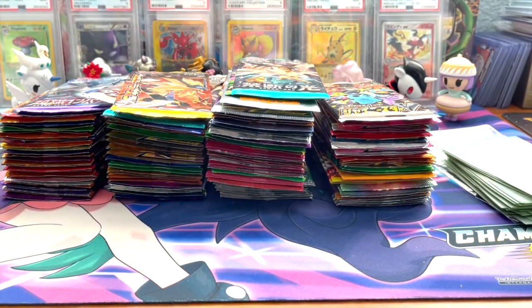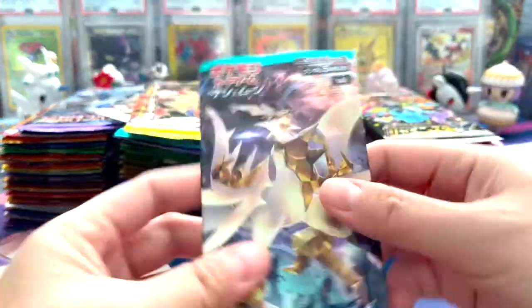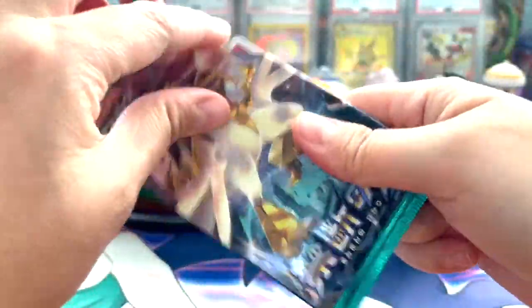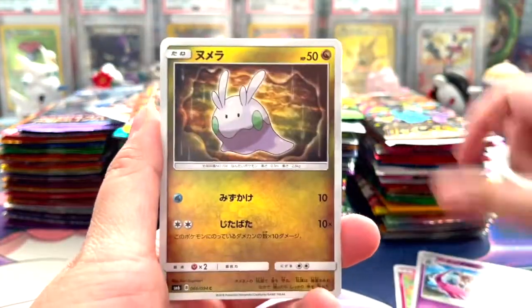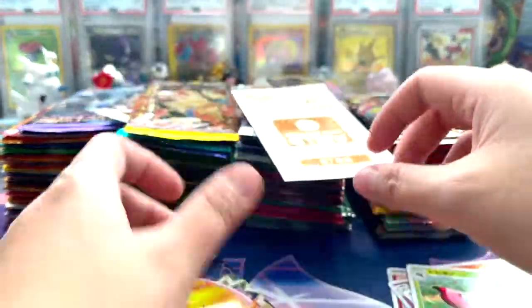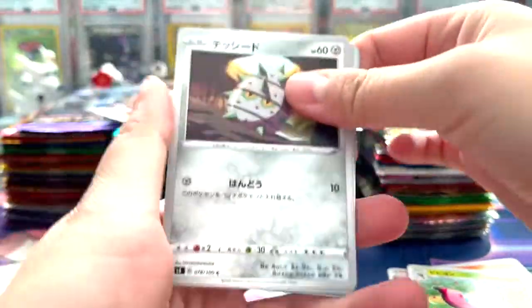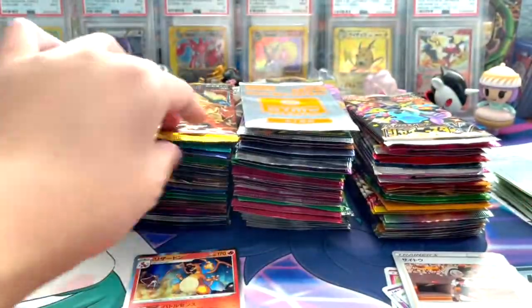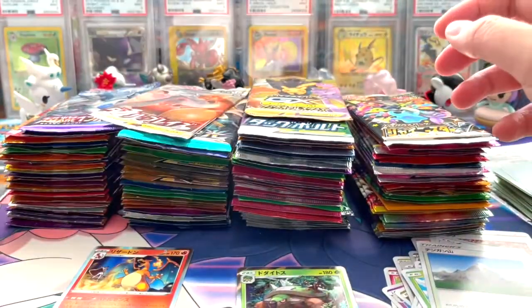We got our booster packs - I wanted to get into this pretty quickly, don't want to make it too long. I'm excited, we have our sleeves ready. Hopefully we can pull some really cool stuff. This has a variety of packs, so I'm excited. We also got some gym promo cards as well. Oh, charizard - that's really cool, I have so many of it though. Got a holo, very nice. Going to put the promos to the side.